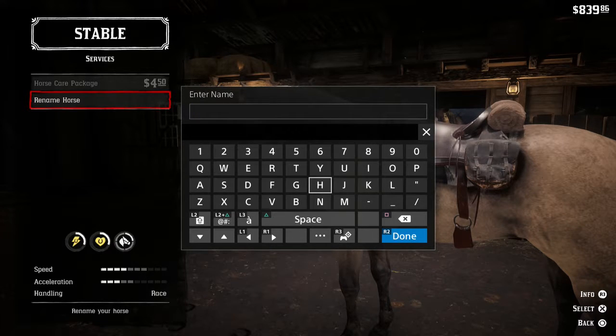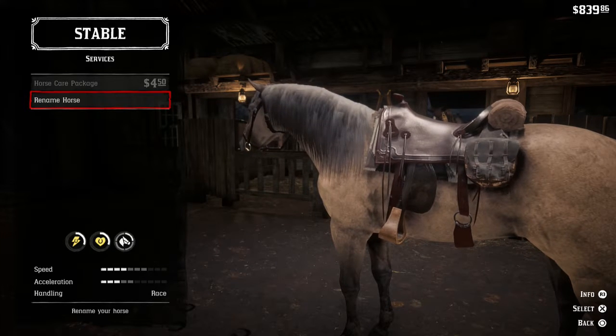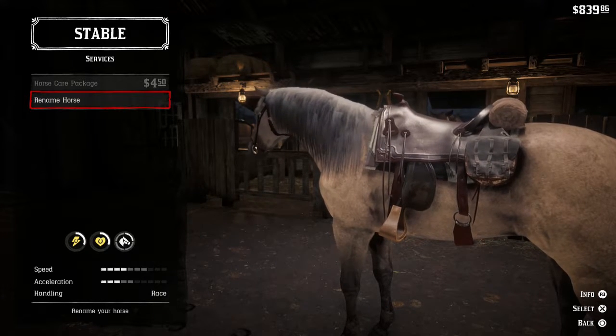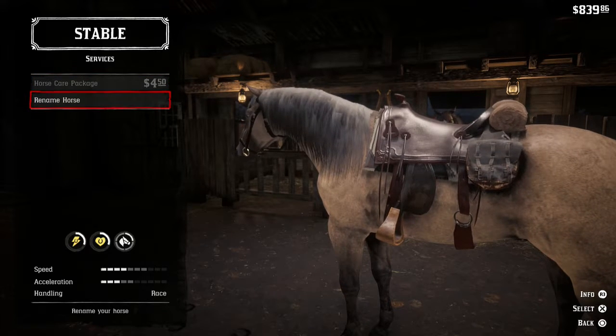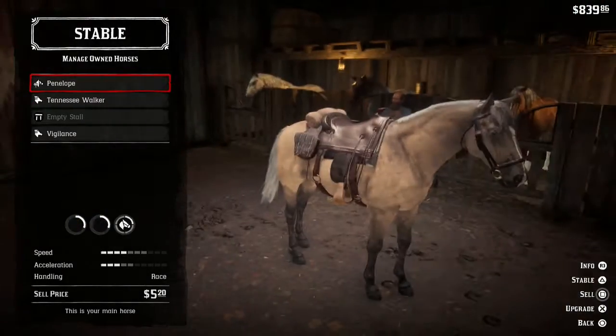It has to be a girl name because we know it's a female. For some reason the first name that came into my mind was Penelope, so I think that's what we're gonna go with — if I can spell it. P-E-N-E-L... There we go. So its name is Penelope now. Got it.